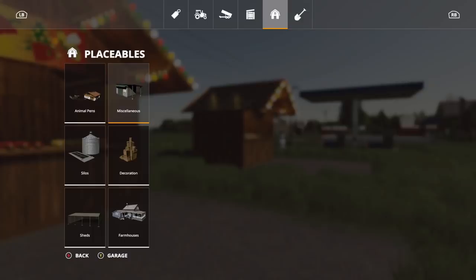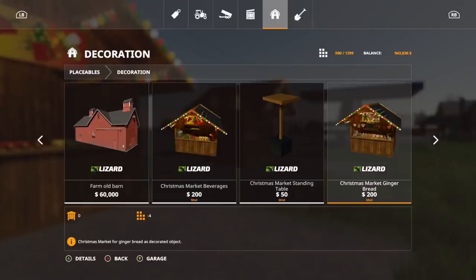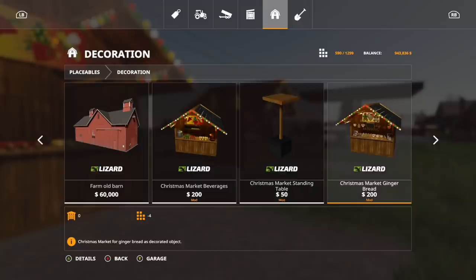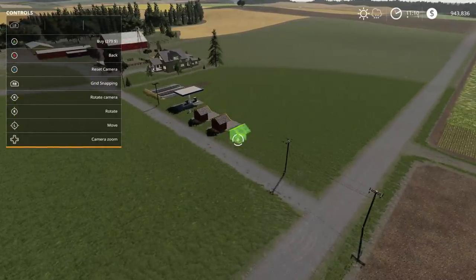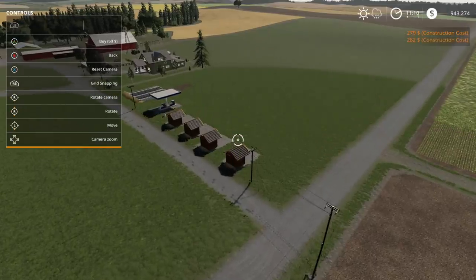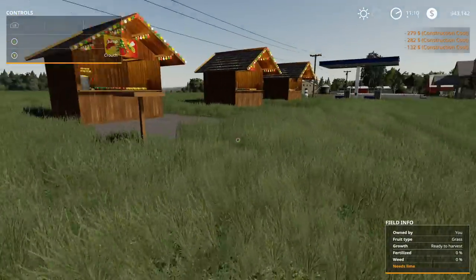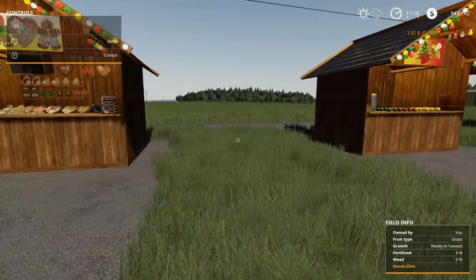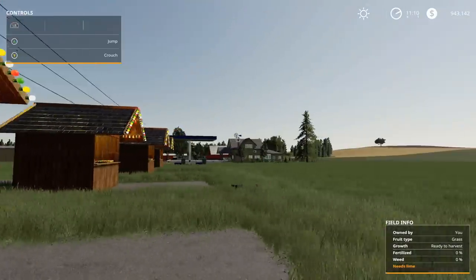Let's get to the next one — more Christmas stuff. This one is actually under decorations. There it is — the Christmas Market Beverages. We got the decorative Christmas market standing table and the Christmas market gingerbread decorative version. It's basically just the decorative version of those. Let's go ahead and place that and the table. You can actually pick up and throw the table. Nice little Christmas mod. I wonder what these things look like at night — we might actually take a look at that as soon as this video is over.